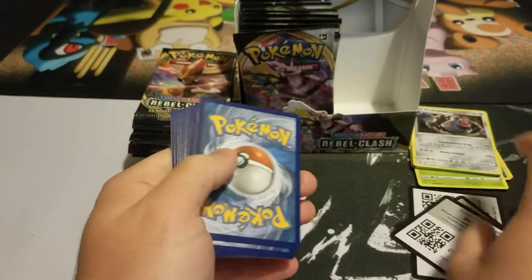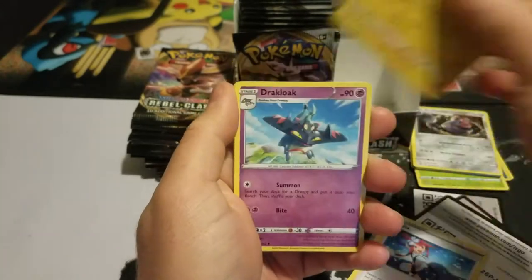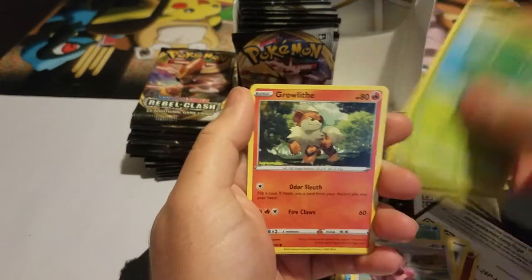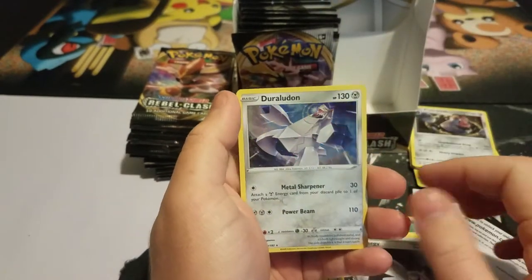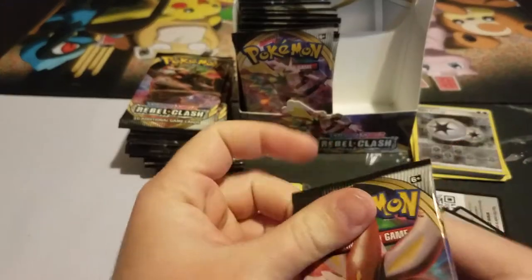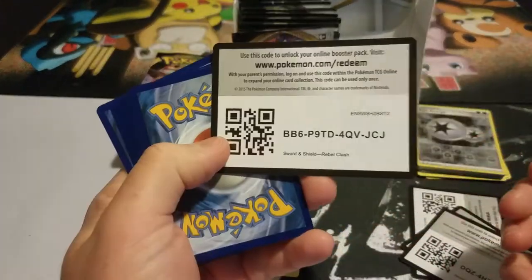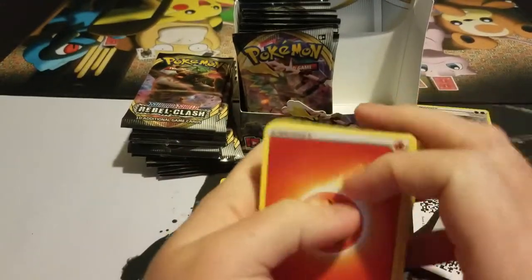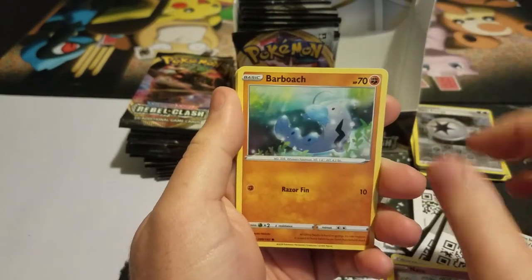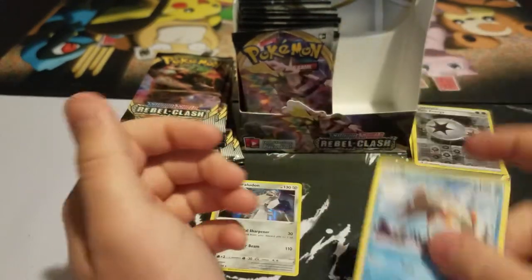Hopefully we get better luck than we did in the last booster box. I mean, I did pull some good cards but I didn't pull a secret rare or anything like that. Scylla, Farfetch'd, Stufful, low Tadpole, Growlithe, Twin Energy, and Duraludon — if I'm saying that right. Cute little Natu right there — we'll see him again in a minute. Fire Energy, Coalossal, Ninetales, Twin Energy, Natu, Barbaracle, Scovillain, Appletun, Cursola, Barraskewda.